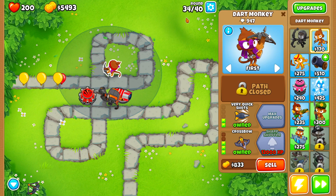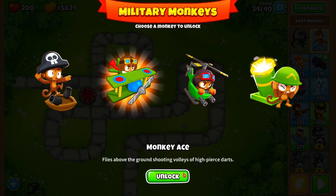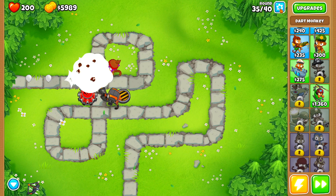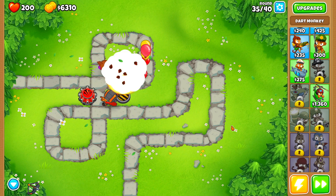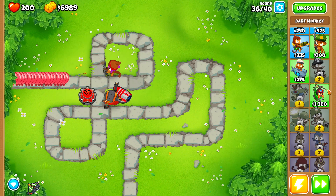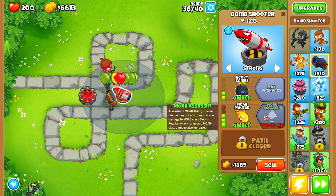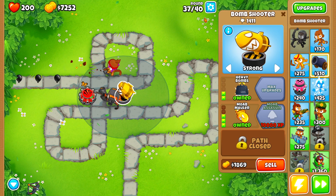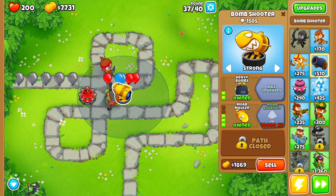We are currently on round 34 out of 40. This is easy mode, nothing too crazy — this is basically just the start of the Bloons Tower Defense 6 playthrough and all the steps I take when starting a brand new account. I'm going to buy the MOAB mauler for a little bit of extra MOAB damage, and I'm going to spam down more maulers as soon as round 39 hits to guarantee we can pop the MOAB balloon and don't lose on our first match.